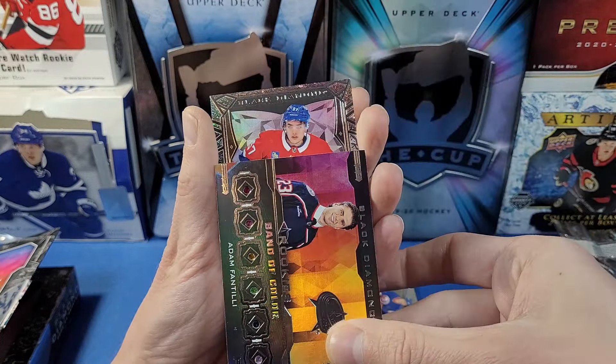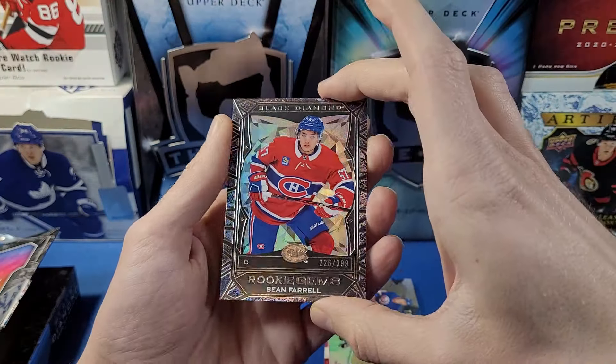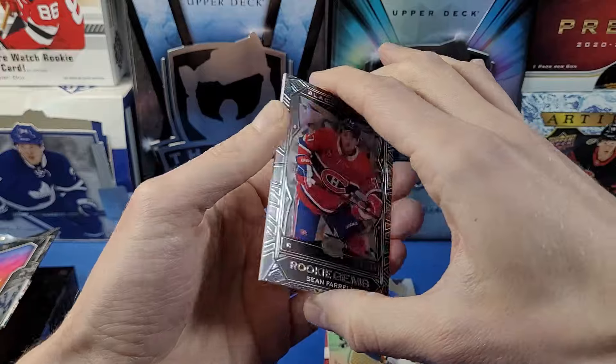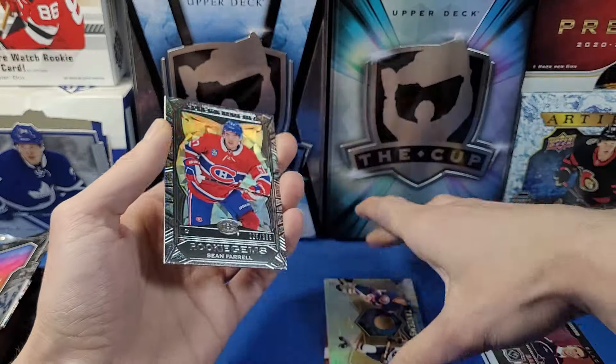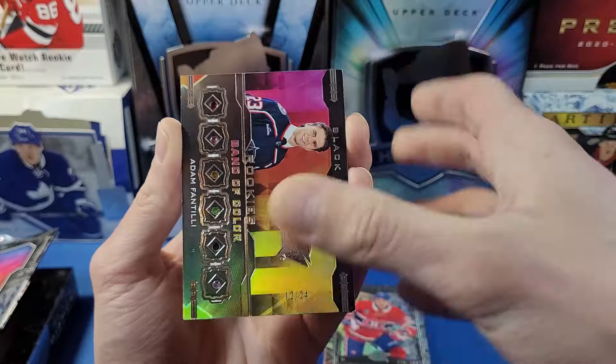Next we have a Sean Farrell Rookie Gems card numbered to 399. It's a nice-looking card — the design is very appealing. The edges and corners on these thick cards aren't perfectly cut, but overall it looks great.